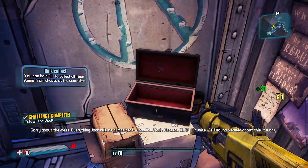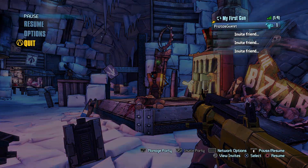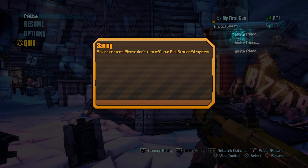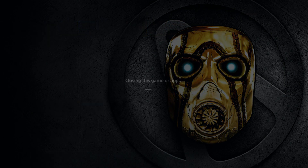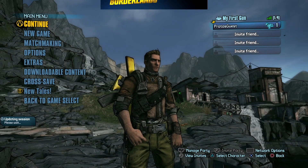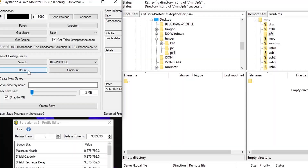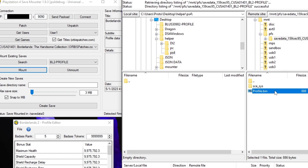Next you're going to want to earn at least one Badass Token. Here you can see that we have a Badass Rank of one, so we're just going to quit the game and close the application. Once we boot back up you'll see we didn't get any kind of profile syncing and our rank is back down to one.